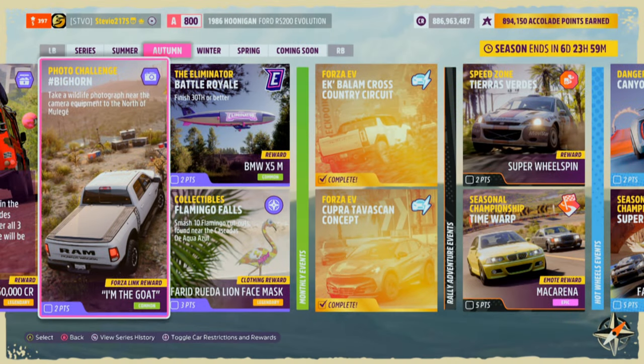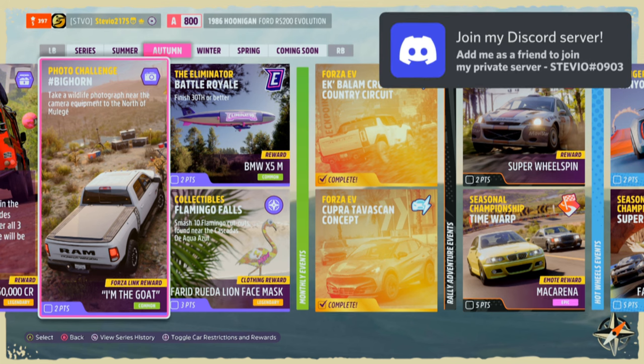There ain't no way it's June 1st already. This year is flying — the seasons in Forza Horizon 5 feel like they fly by, and we're already in Autumn season.